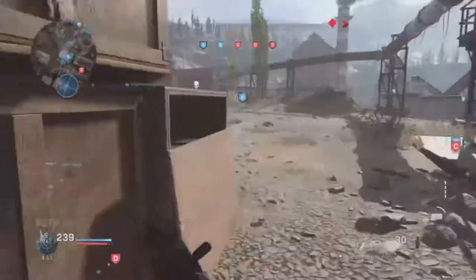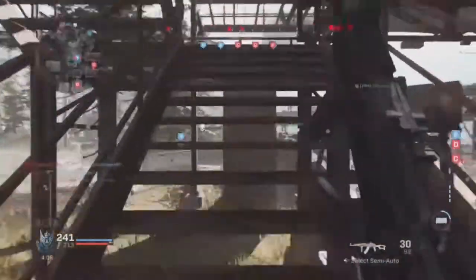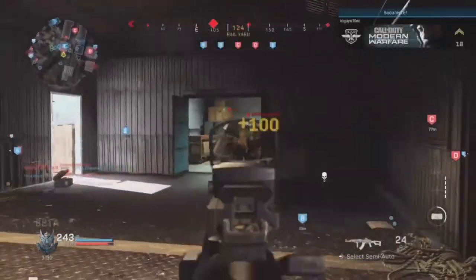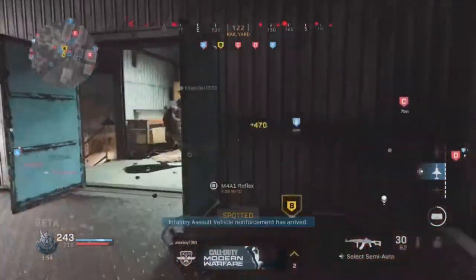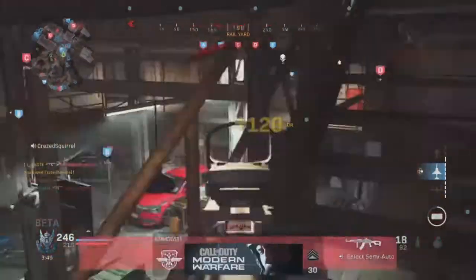Should you try Ground War on day one? First, I'd suggest leveling up your weapons and getting some perks like Ghost. If you don't have Ghost equipped on any of your classes, you're pretty much detectable and just an easy target. Equip Ghost no matter what — even if you don't have a silencer — and you won't be detectable at all.